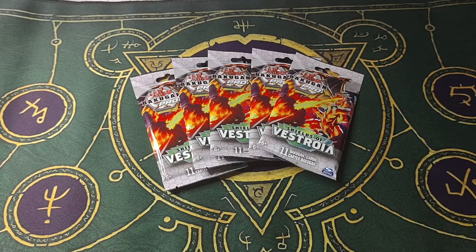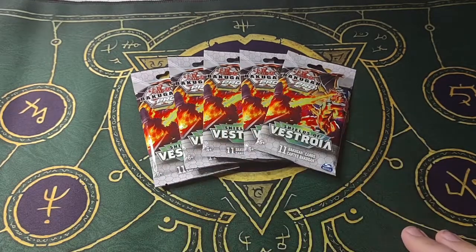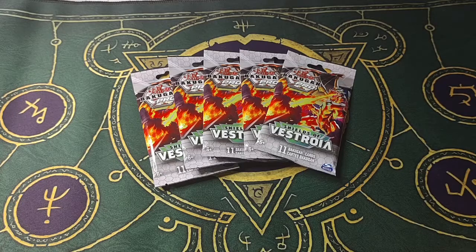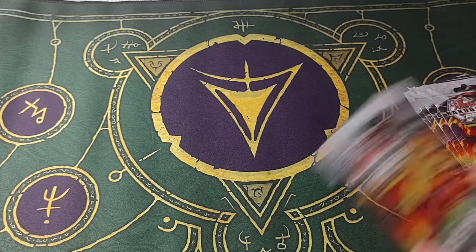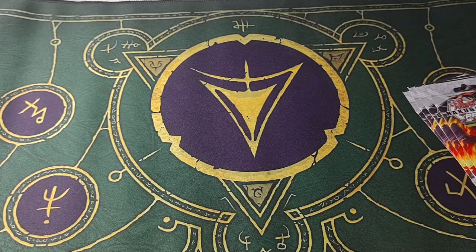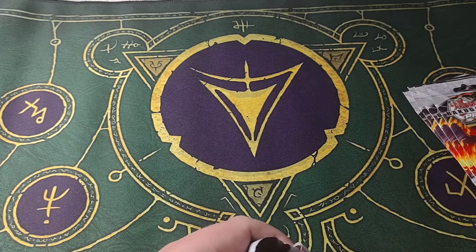Hello there, this is Goldzoma with my first Bakugan video upload on YouTube. What I have here are five Shields of Vestroya packs, which are starting to show up on eBay — a little overpriced, but these are unreleased packs, so I can understand that. I'm just going to get right into them and see what I can get. If you've been following the Pegatrix Matrix Discord, you've probably seen a lot of these cards already, but there are a couple we haven't seen yet, so let's see what we can get.